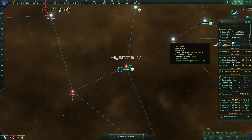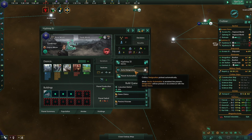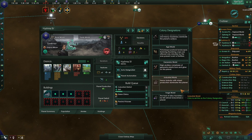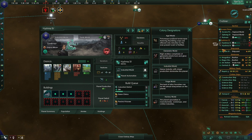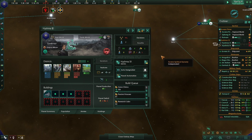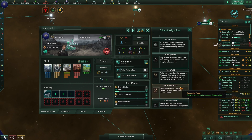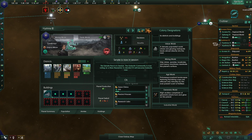Let's designate these new worlds properly. This one we'll set as an industrial world and this one as a mining world.